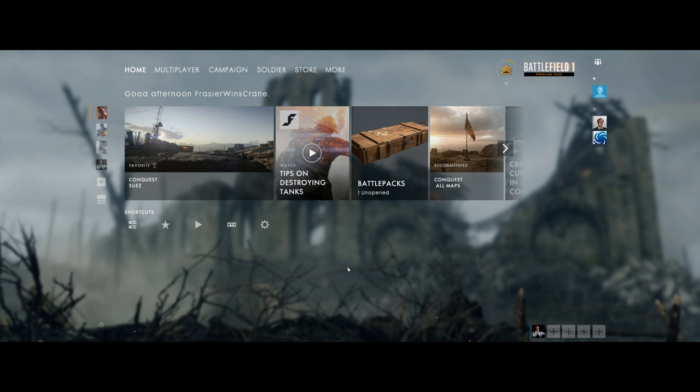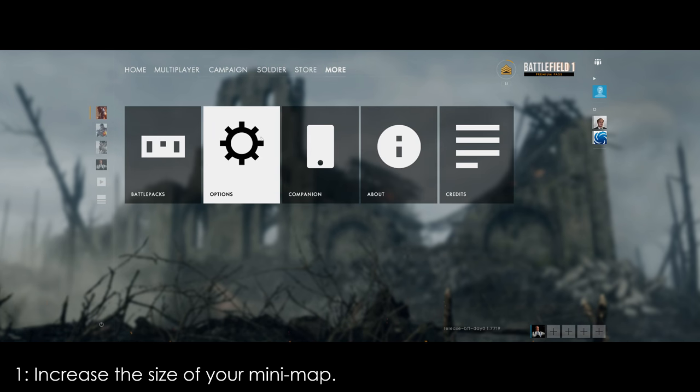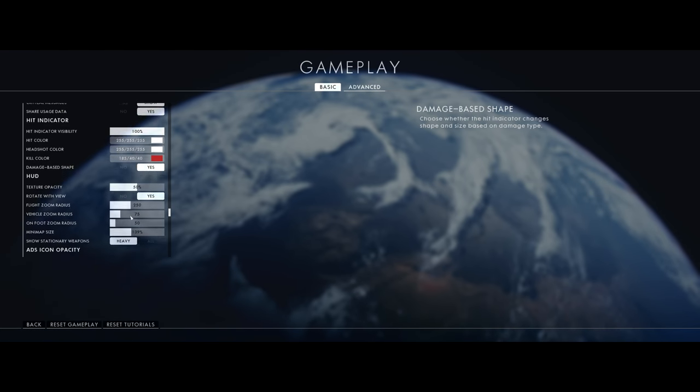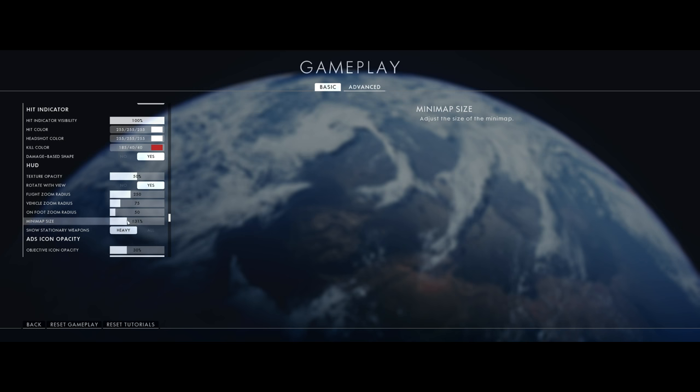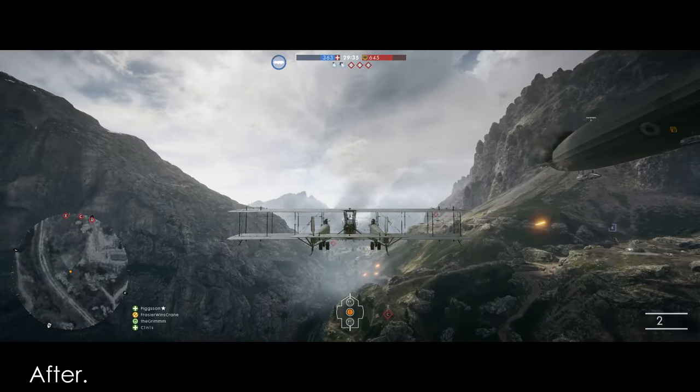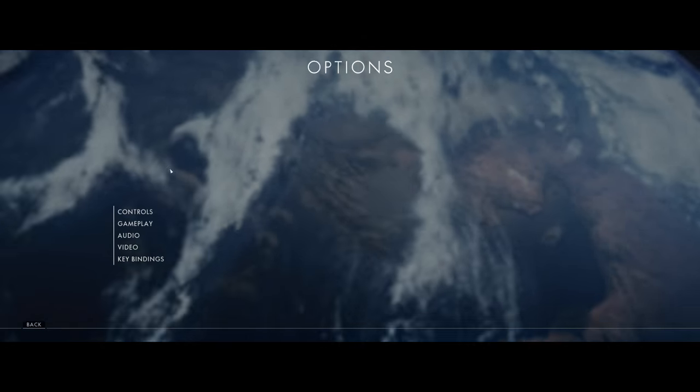Before I discuss any mechanics related to the bomber, I just want you to quickly make two changes in the settings that will immediately give you a huge advantage in the air. The first: increase the size of your mini-map. It's easy to forget the value of the mini-map when you're in the middle of the action, but as a bomber, your goal is to constantly be looking for vehicles and enemies to bomb. Increasing its size will allow you to get a better idea of the enemy's position before you've passed them, and also lets you locate enemy aircraft so you can position yourself accordingly.